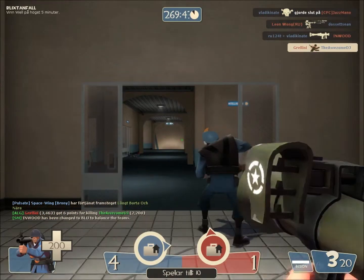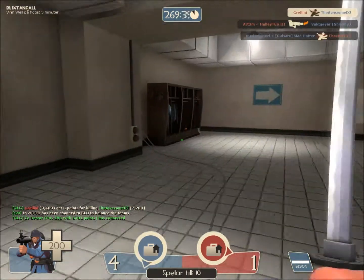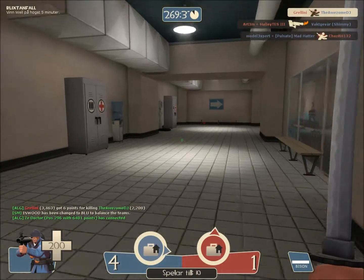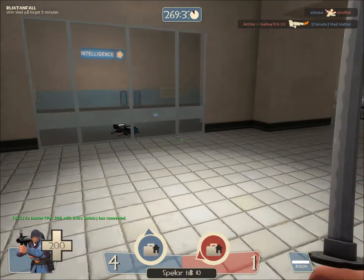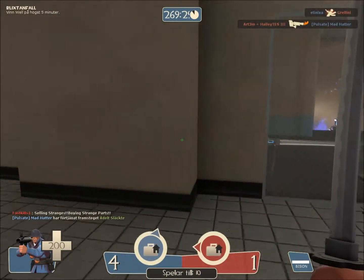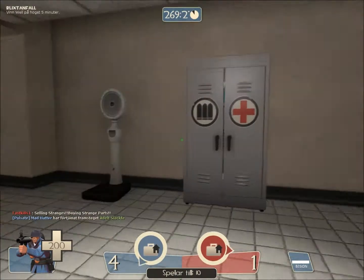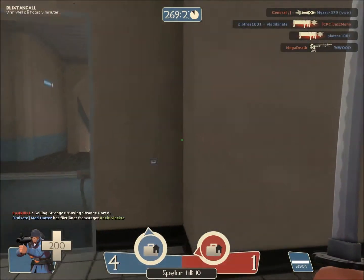A spy there is killing me. And yeah — this weapon I've got here right now is some kind of a long sword. You can also use it as a Demoman, which I'll show you in the Demoman class.